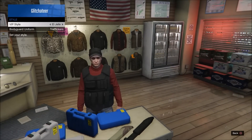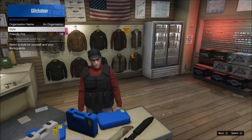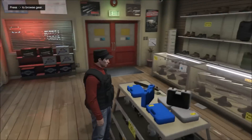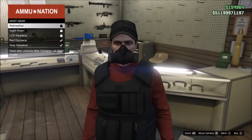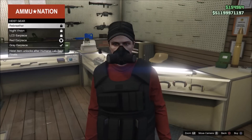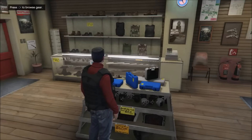I actually like this one a lot, mainly because of the vest. Once you guys have the one that you like, go ahead and back out of the interaction menu. Then go back into the browse gear section and what you're going to want to do is purchase any of the five shown on the screen — just purchase one of them.